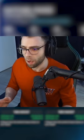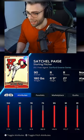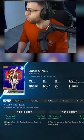Basically a Negro Leagues team build that is insane across the board. Those plus 25s are nuts, especially for the pitchers. It will make Satchel Paige one of the best, and it makes Buck O'Neill one of the best cards in the game.